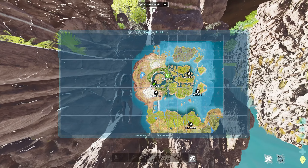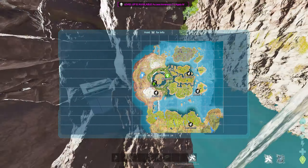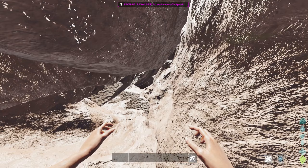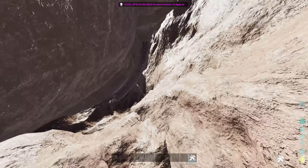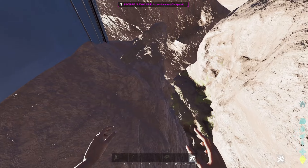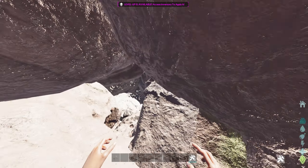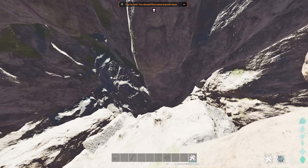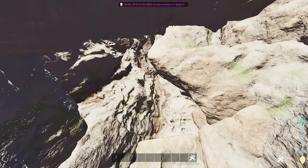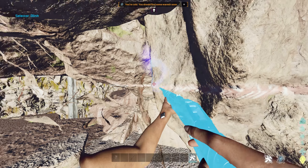All right, for this next rat hole, it's going to be located at 46.4 latitude, 24 longitude. Here it is on the map — it's right next to the floating island. This is a pretty OP spot. I had to put foundations in here because I get lost — this spot is so huge. It literally just goes on forever. There are two sections. Good luck getting out — it's like a maze. I get lost and kind of freak out, I'm claustrophobic.